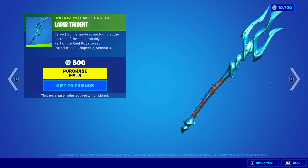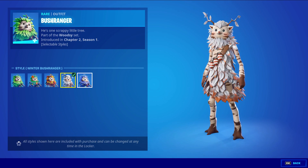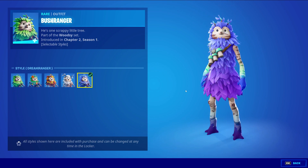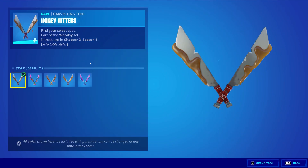We have Lapis and Harsh Intent at 500 V-Bucks. Bush Ranger with the back bling Buzzy Bag, a rare skin at 1200 V-Bucks - the skin and back bling both have five different styles you could choose from: the default style, Blooming Bush Ranger, Autumn Bush Ranger, Winter Bush Ranger, and Dream Ranger style. So you have a lot of options for this skin.